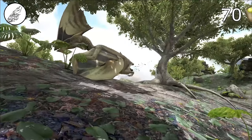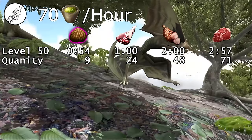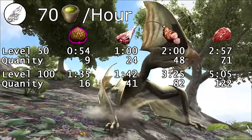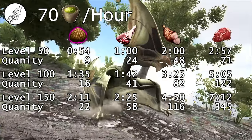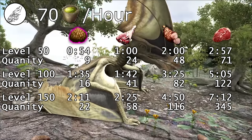You'll need around 70 narcotics per hour during the tame. At a default taming rate, a level 50 can take between 1 and 3 hours, a level 100 can take between 1.5 and 5 hours, a level 150 between 2.25 and 7.25 hours. These times are the difference between using kibble and raw meat.